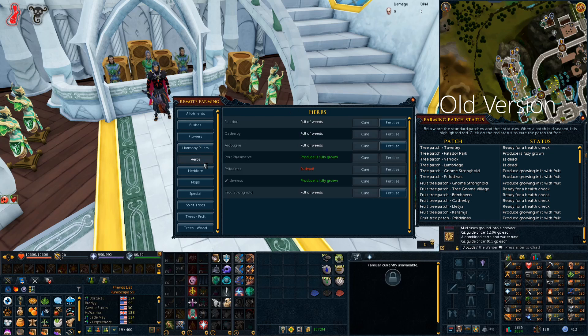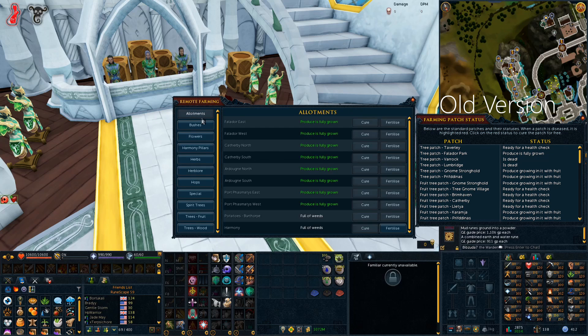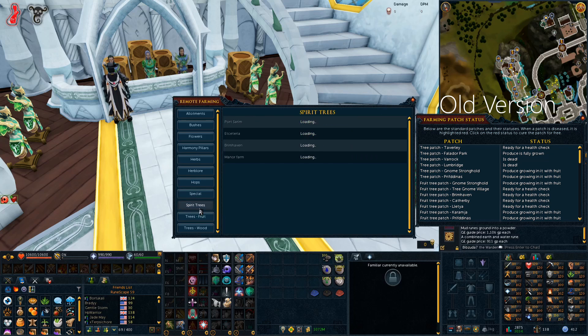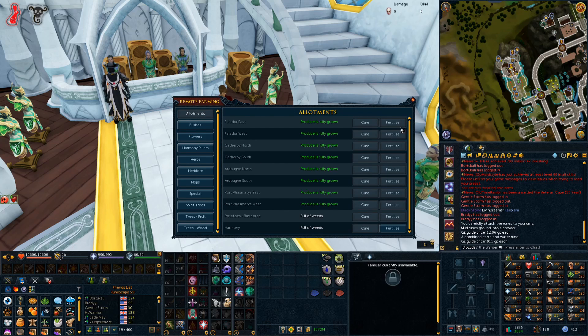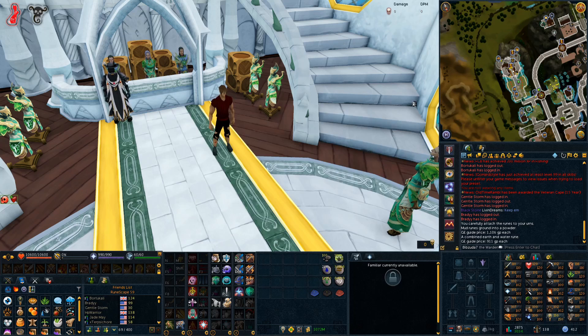If you're on Ironman and you do a lot of herb farming — or even on main — you can check up on your herbs and see if they're diseased and cure them from afar. That is pretty sick, I'm definitely a fan of this. I wasn't that excited about it when I was reading it, but looking at the old version and comparing it to this new version, it is a massive change. Job well done there. It's going to be nice to be able to cure stuff and fertilize stuff from far away. The cure thing is good enough on its own — I'm a pretty big fan of that.